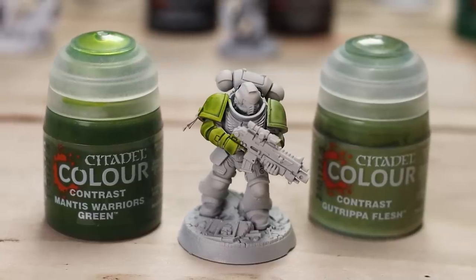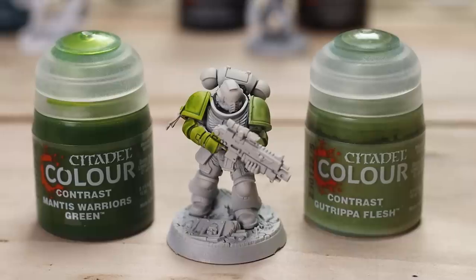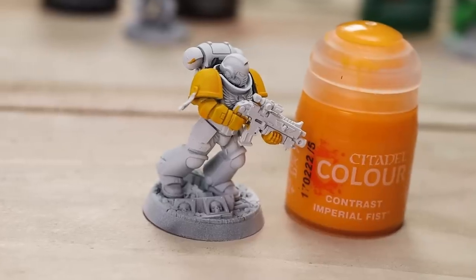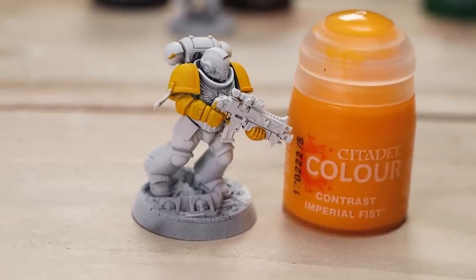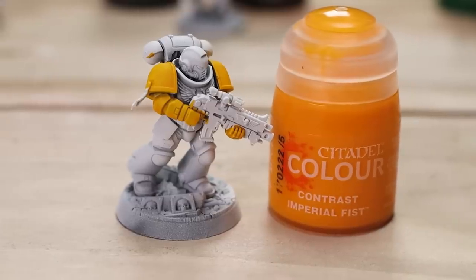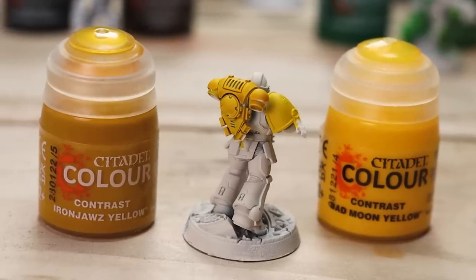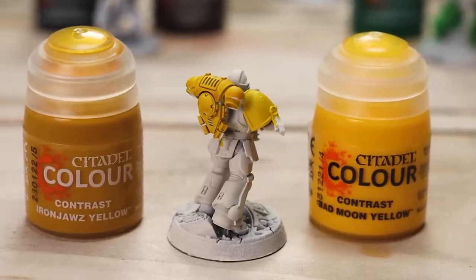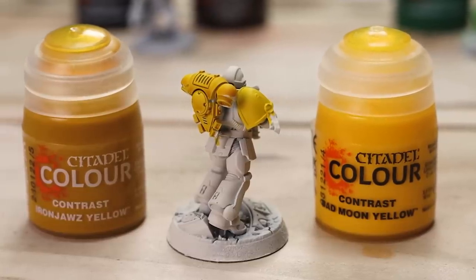Rattling Grime felt more like a technical paint, whereas Gargrax Sewer was a lovely rat skin colour. Watered down a little, Mantis Warriors Green and Gutripper Flesh both felt a little more pastel, a little more natural and slightly less vibrant than the other greens. Contrast Imperial Fist — the winner for me, the absolute star of the show. If you want to get yellow done quickly, this is without a doubt the way. Iron George Yellow and Bad Moon Yellow weren't bad — one felt a little murkier and one was a bit lighter and brighter but without as much natural shading.